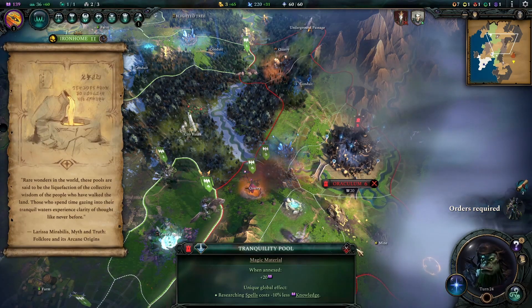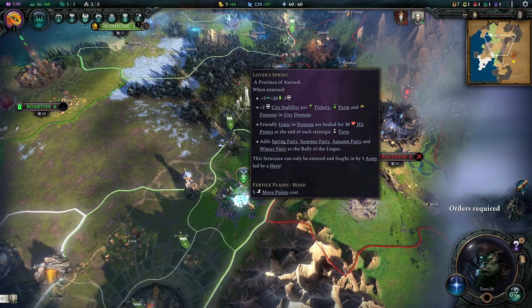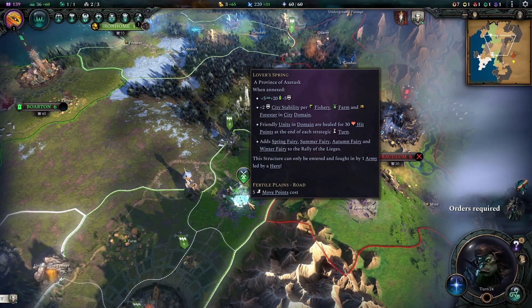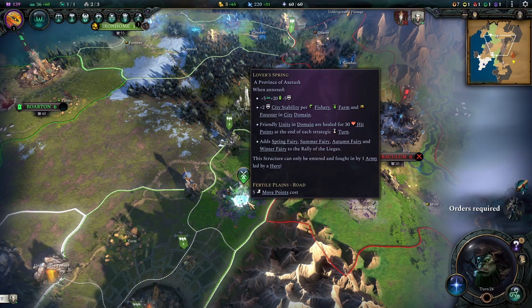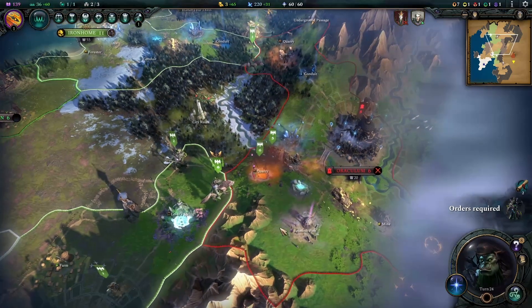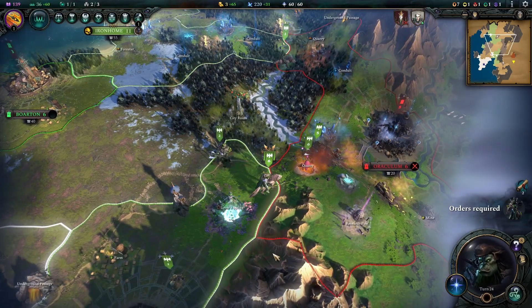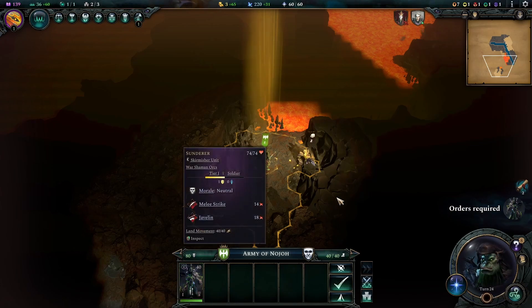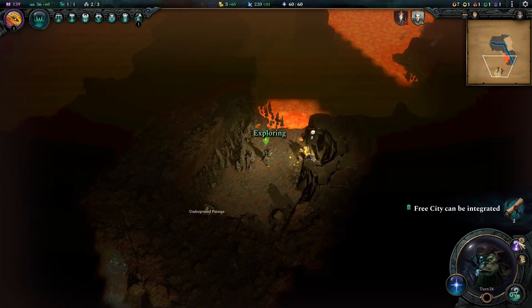We're fine for this turn. Also, we'll generate more health inside the lava spring — there was something about that: friendly units in domain are healed for 30 hit points at the end of each turn. We are in the domain, perfect. You are the Sunderer. Also, auto explorer — why not.